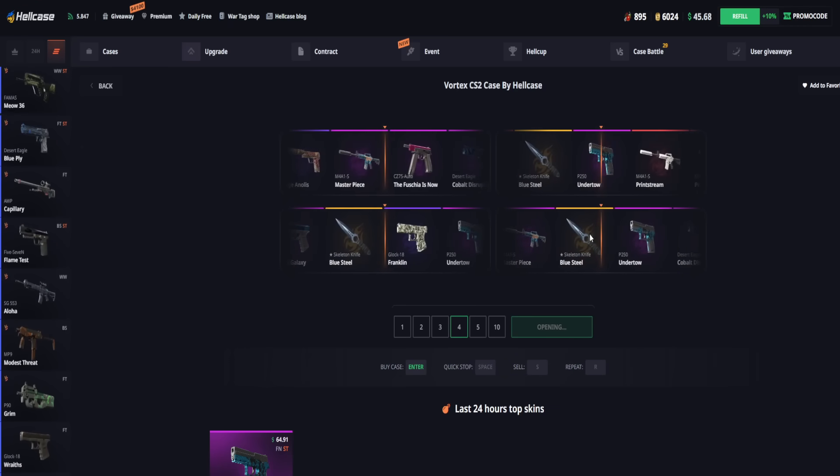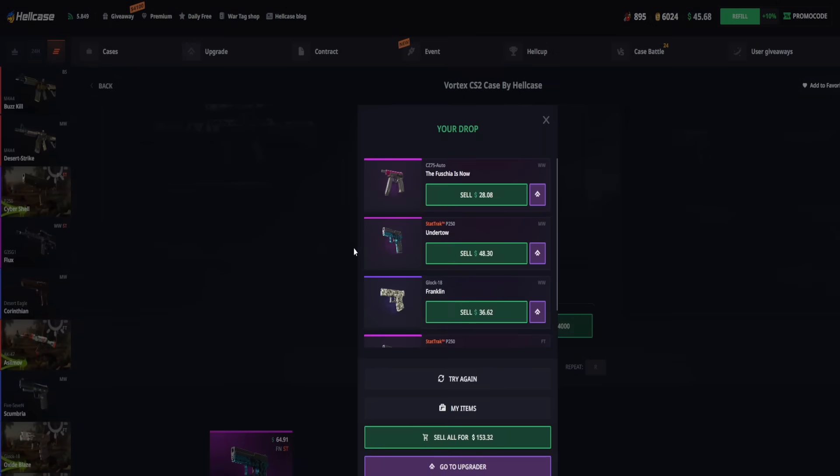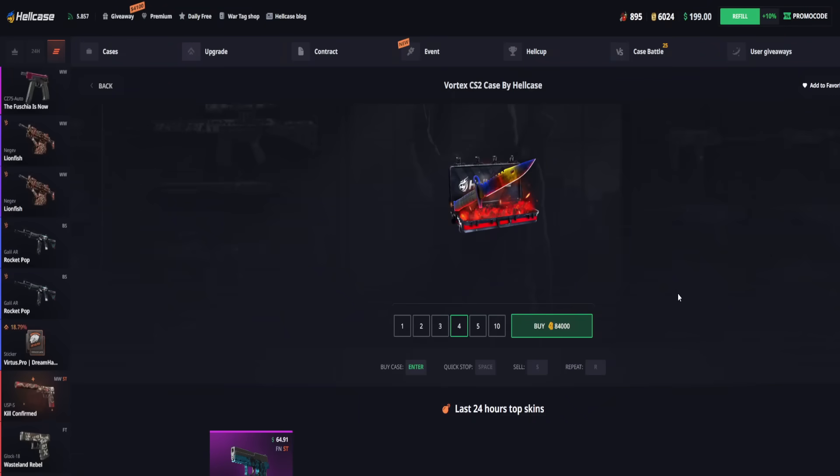Can we get a nice stop? Oh my God, that was close — that was really close. But anyways, that's free money and we can sell for $153.